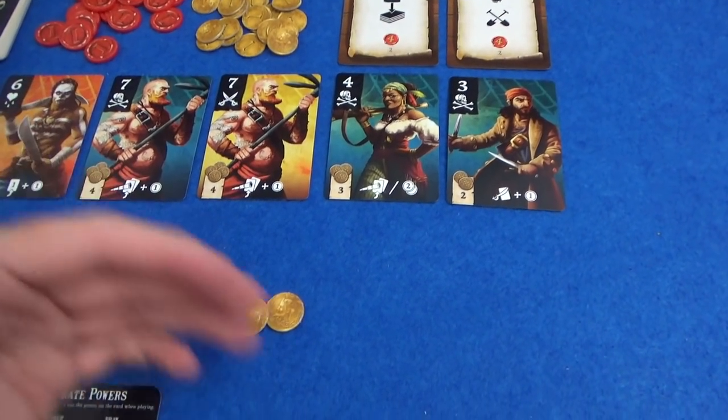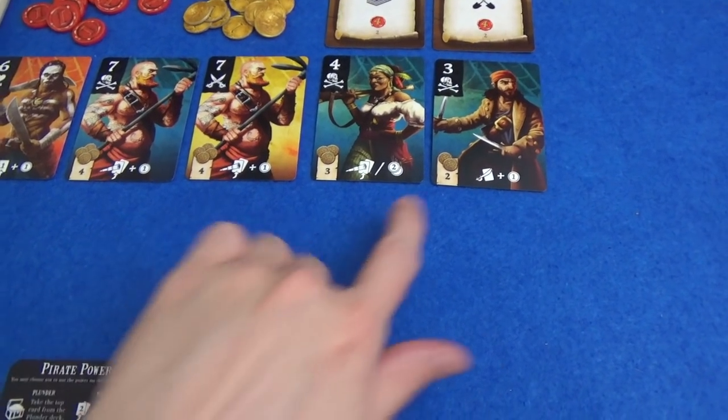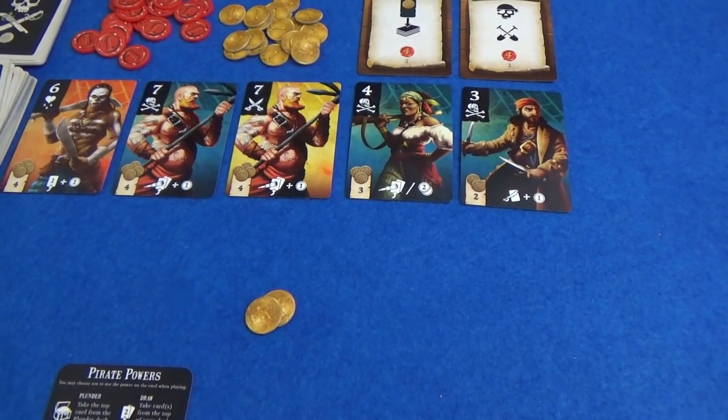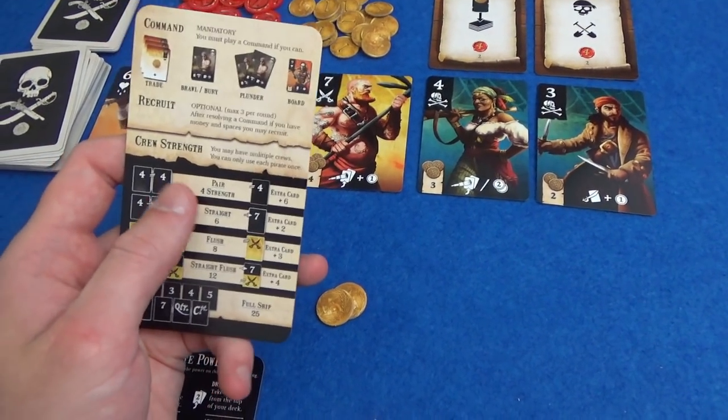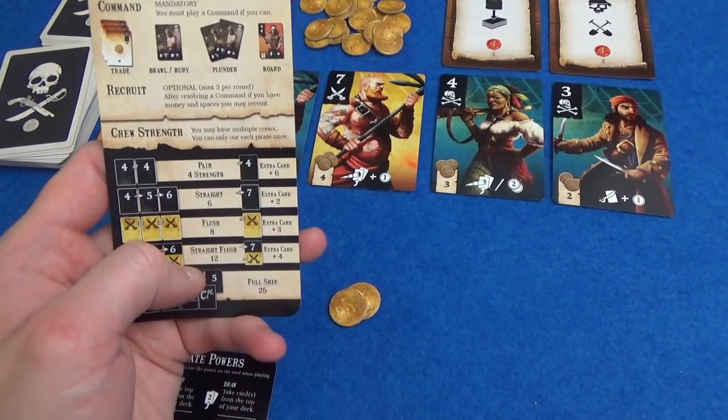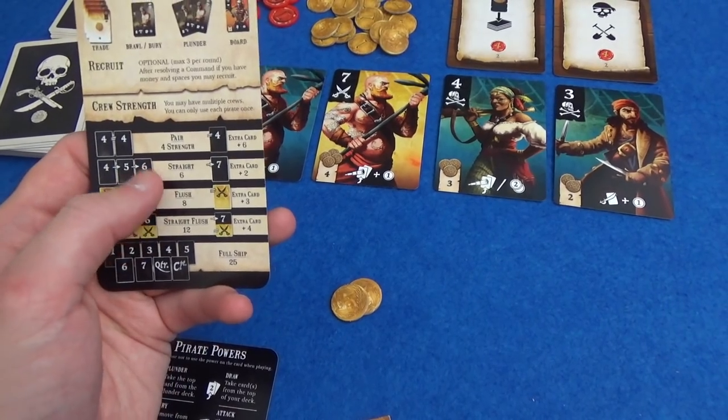At the end of your turn you can recruit a pirate, and this is how much they cost. At the end of the round we are going to compare crew strength, and it works kind of like poker hands — they're worth a certain amount of strength depending on if you've got a pair, a straight, a straight flush.